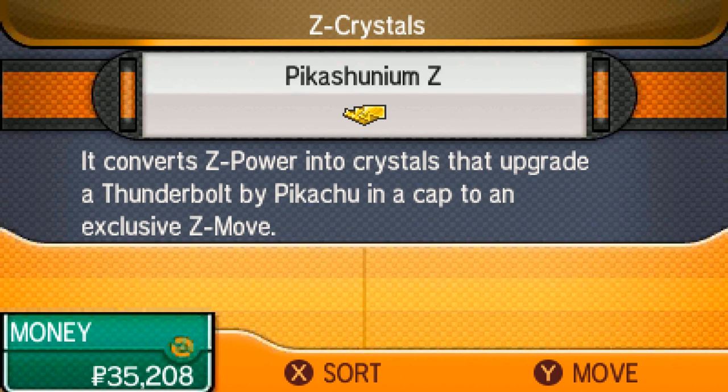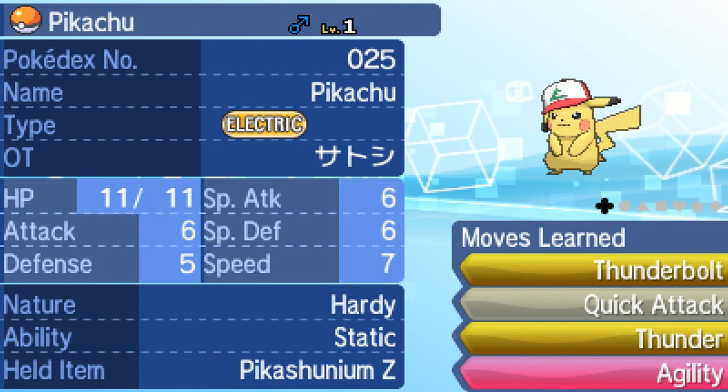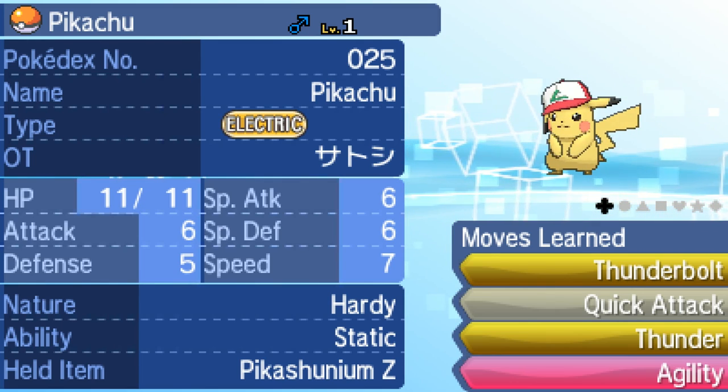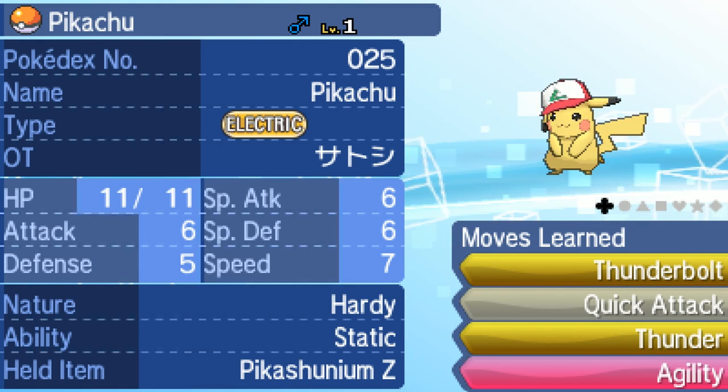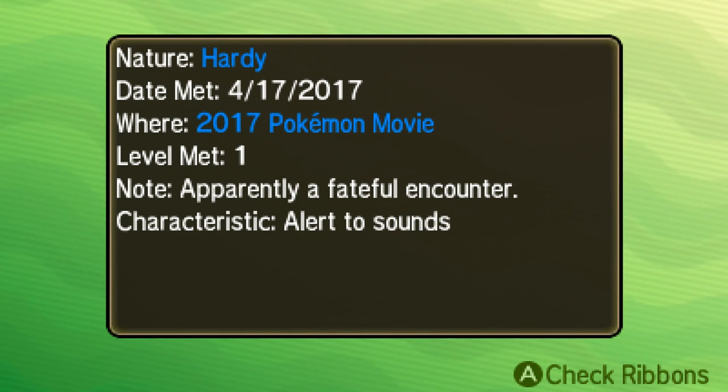This is why I definitely think everyone will eventually get this event - it'll be given out free to everyone since it's a Z-Crystal, most definitely. I can't tell you when, but I definitely know that it will happen. Let's attach this to the Pikachu. The Z-move was pretty cool by memory - I haven't actually used it, so this is the first time I believe you're able to actually use it. Let's go into my summary and just show you the Pikachu. So I redeemed this on a Japanese game but set the language to English, so it's in English. However, the OT will always stay the same being Japanese. It's level one, and the only difference from all the other ones is it has Agility I believe. And it also comes set at Hardy Nature - 2017 Pokemon Movie event, level one there.